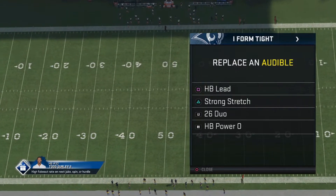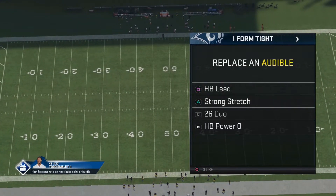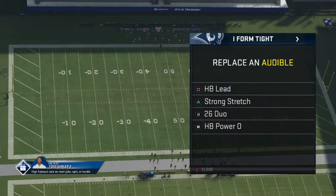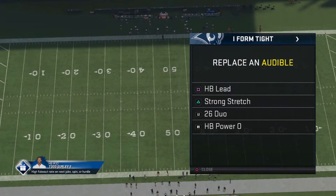The 4 run plays are: halfback lead, strong stretch, 26 duo, and halfback power. The 2 plays we will go over today are the halfback lead and the strong stretch — 2 great overpowering run plays.